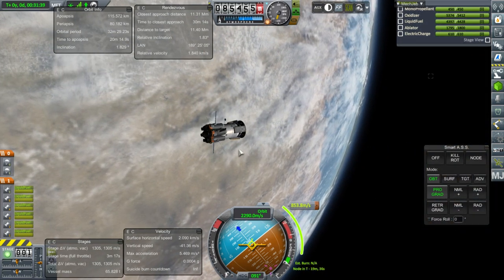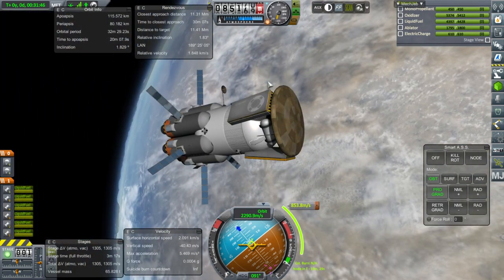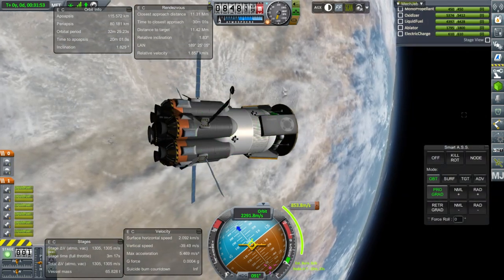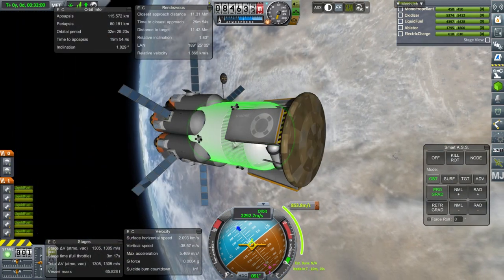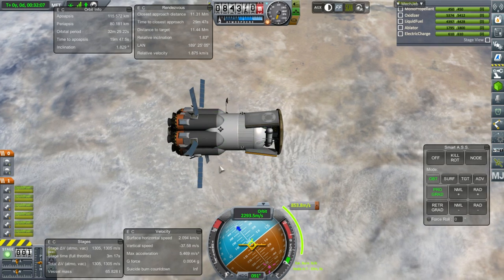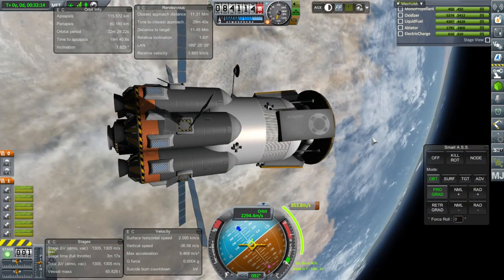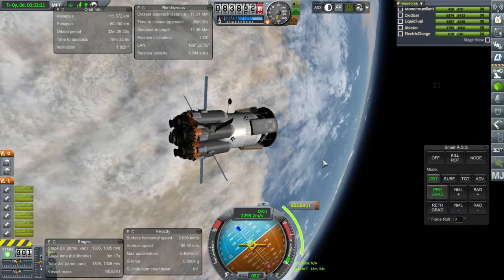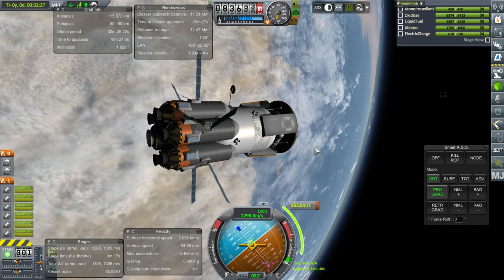Now, it might have occurred to some of you that I could have just refueled the Hercules in orbit around Kerbin, and that would have been a good idea. It's got a 4,000 meters per second capacity, and we wouldn't have to truck all this fuel all the way out to the moon. It would have made this a lot simpler, but there is a reason why I want to do this. This tanker also has enough capacity to deliver this amount of fuel to Duna, and perhaps a little bit less fuel to a place like Drez or Jool, and it can aerobrake at Duna — it's got the heat shield already, so it can do that.